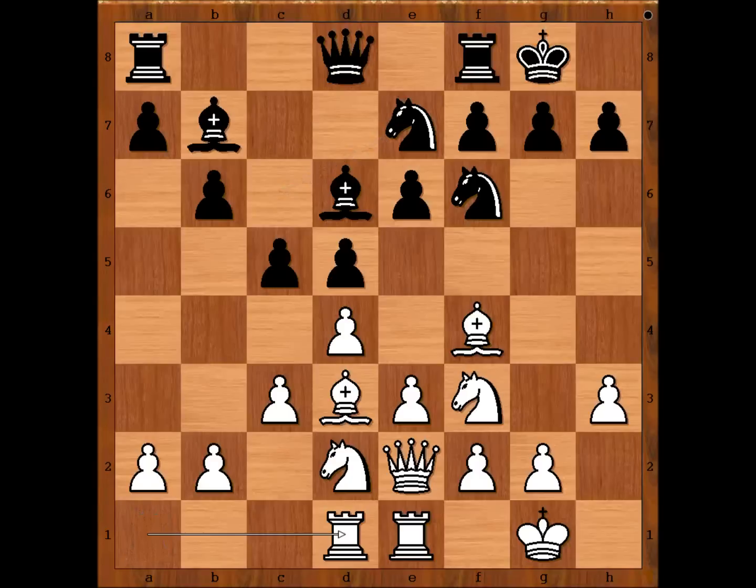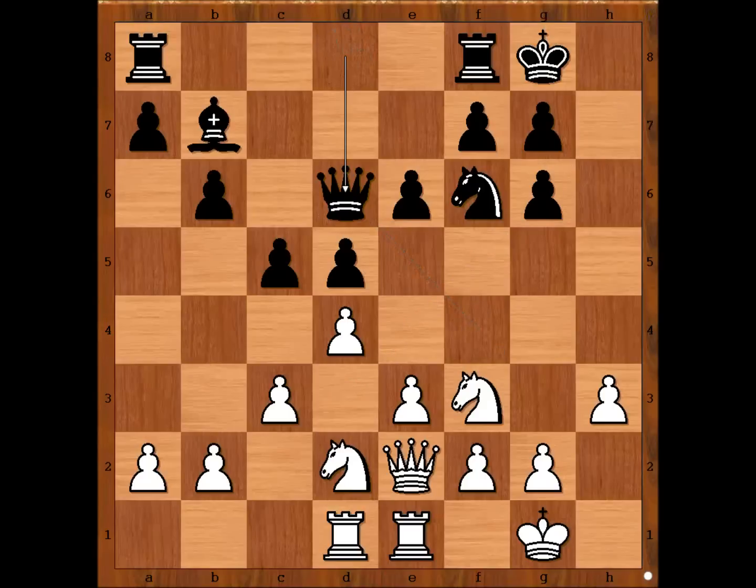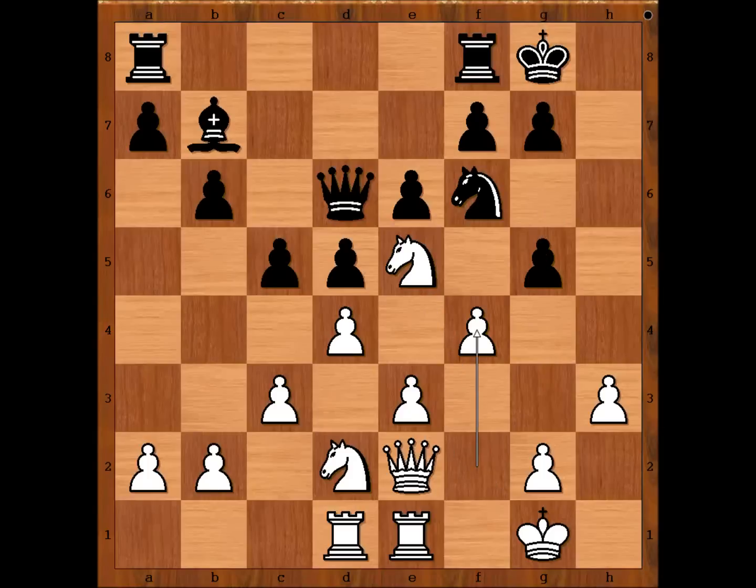Rook from a to d1. When you look at the position, it appears that white pieces somehow stand better — that's just a feeling. Knight to g6, bishop takes knight, h takes on g6, bishop takes bishop, queen takes bishop, knight to e5, g5, because f4 is coming. And this is what Carlsen played: f4. G takes on f4, and now a very, very cunning move — rook to f1.